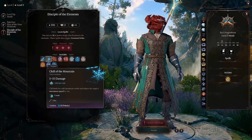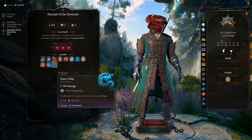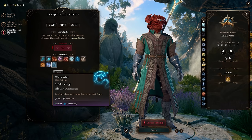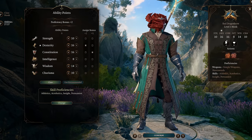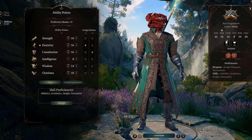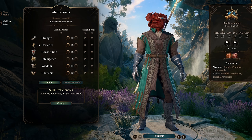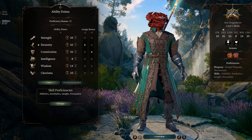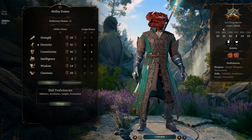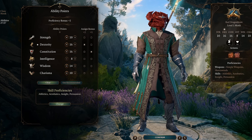Wisdom increases your armor class when unarmored, increases the spell DC of Way of the Four Elements spells, and increases your Wisdom skill checks and Wisdom saving throws. Constitution is there to help keep you alive via HP, since Monks don't have a huge health pool and can help prevent you from getting downed quickly. For this reason, I strongly recommend that you invest 16 in Dexterity and 14 in Constitution during character creation. Wisdom will vary depending on whether or not you play unarmored, and if you go Way of the Four Elements or not. Consider 14 here if you want, but you can get away with less.